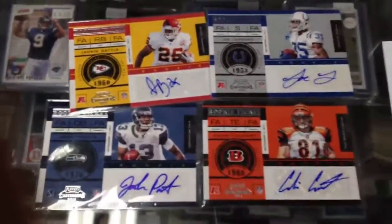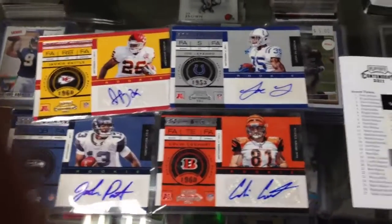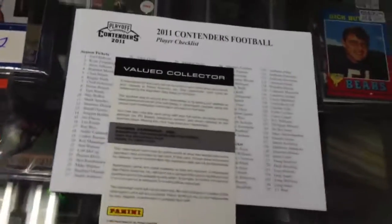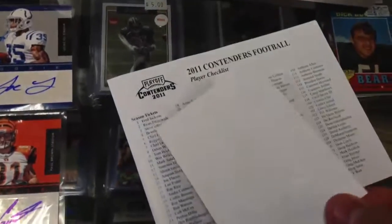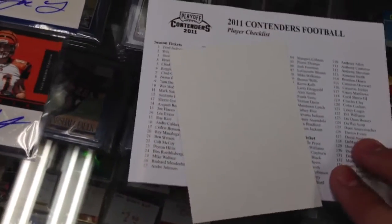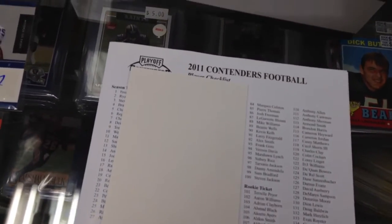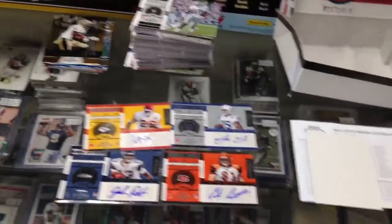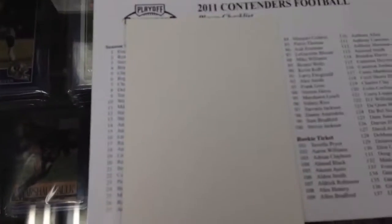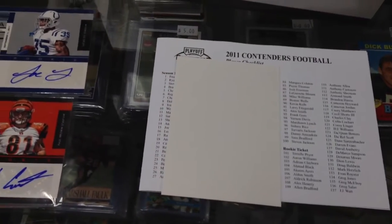I pulled these four autos and pulled a redemption. And when I flipped it over, there was nothing in the front. So hopefully you guys can fix it. And just showing you the box I opened with no one in redemption. Please, hopefully you guys can fix it.